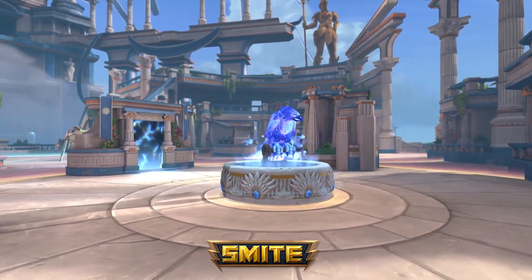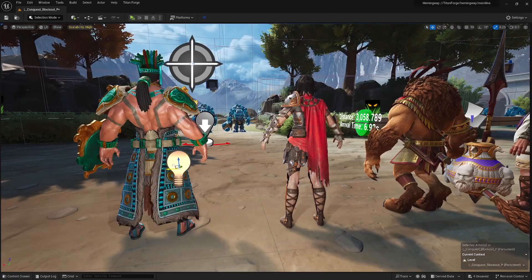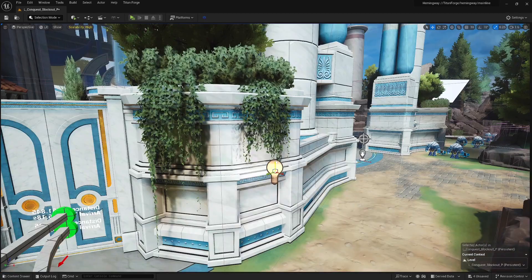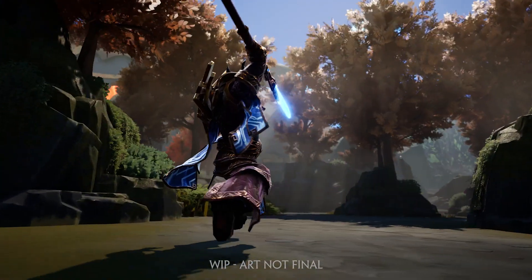With baked lighting, shadows were permanent. Now we have dynamic lighting, which means all of our materials actually react to light — so foliage, capes, interesting elements in the environment — characters look alive.